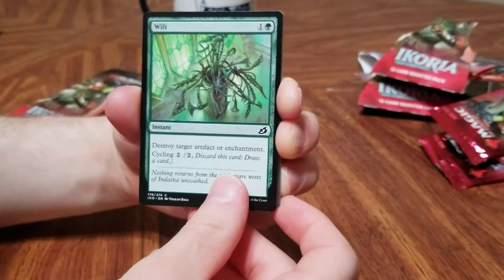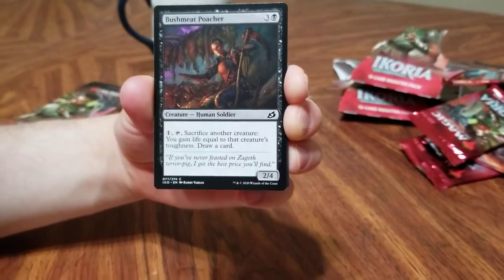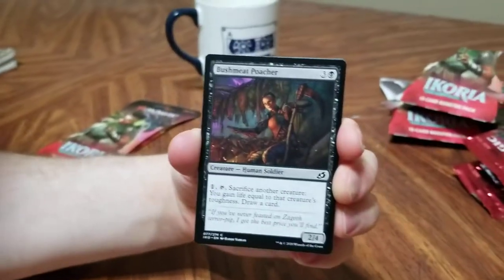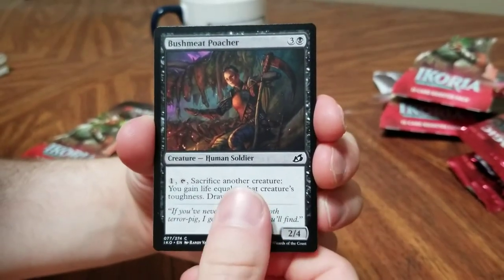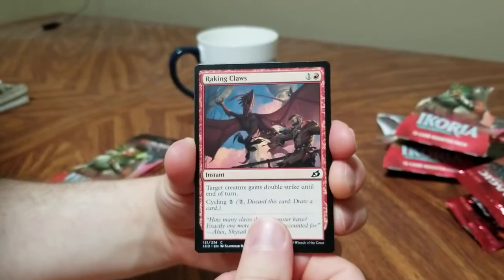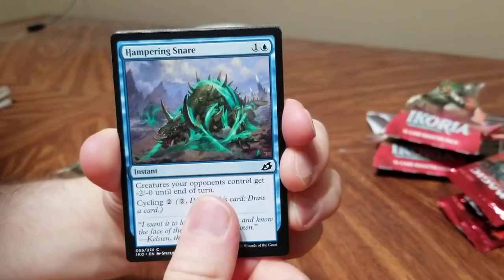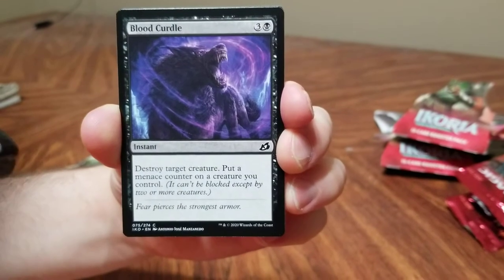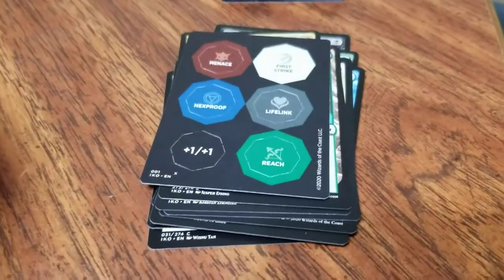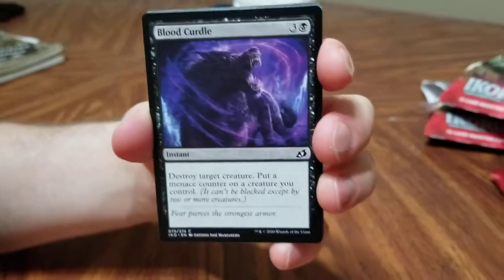Wilt — your favorite Foster's Home for Imaginary Friends. This art almost looks older compared to recent stuff. I'm just saying it gives me older Magic card vibes. Bush meat poacher — they hunt animals in Australia? Claws — meat from the bush. Hampering snare. Blood curdle — destroy target creature. Wait — menace counter. Oh, that's what these are, they're counters.